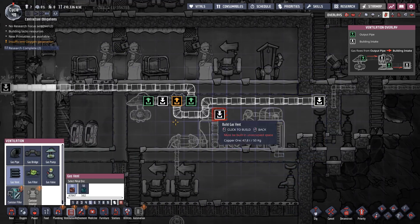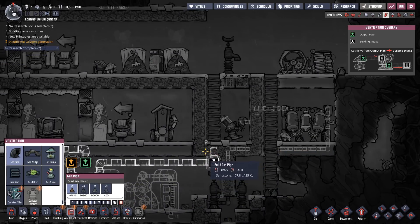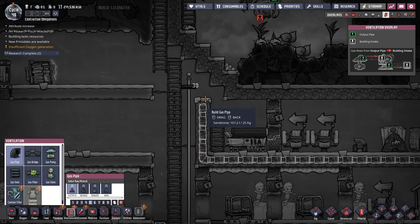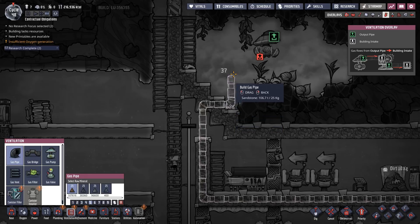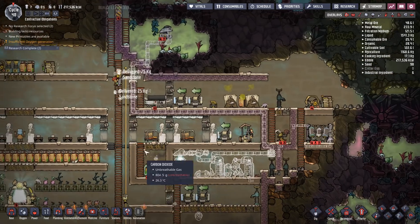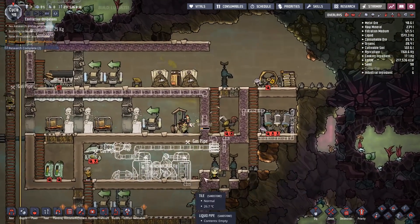We also have to get chlorine INTO this room. Once we've vacuumed it, I'm going to bring in chlorine gas from up here. There's no particularly elegant way to cross these sections, but this is temporary anyway so I shouldn't really worry about how it looks. They are getting this done - they're cranking it out.